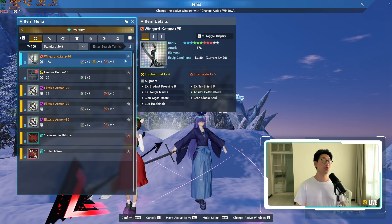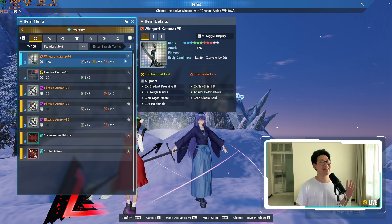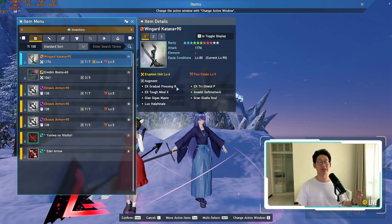The first thing I want to talk about is my Wingard Katana. Many people think that I am best in slot with my Wingard Katana and my armors and all of that stuff. However, that isn't exactly the case. As you can see here, I do have Tough Mind, I do have Tri-Shield, and I do have Gradual Pressing.